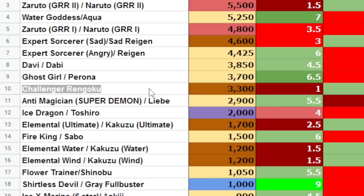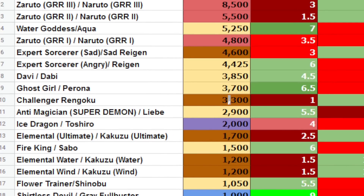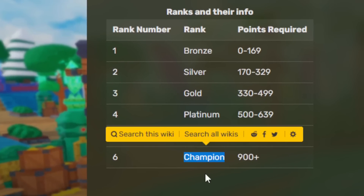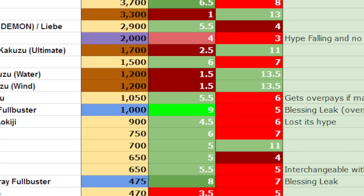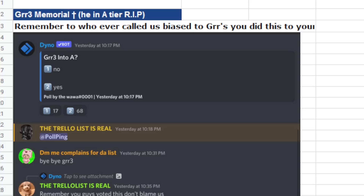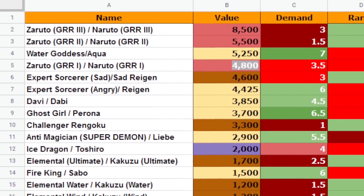The challenger prize is currently worth a lot — right around Perona, Dobby, etc. It used to be worth an Aqua but has fallen a bit. You also get all the lower-tier units: if you get champion rank, you get the champion unit plus diamond, platinum, gold, silver, etc. A complete PVP set is worth about 4800 right now, which is around Aqua or GR1.